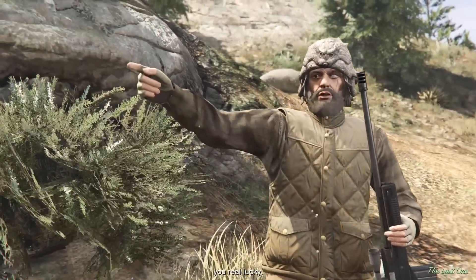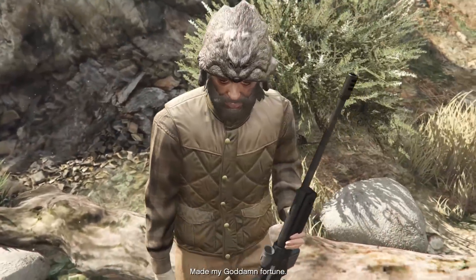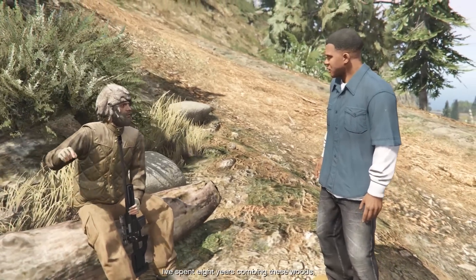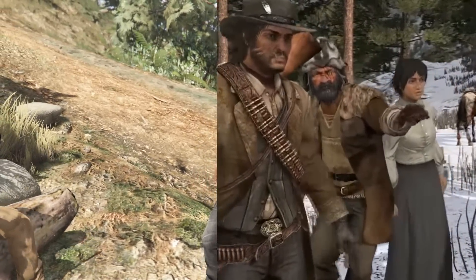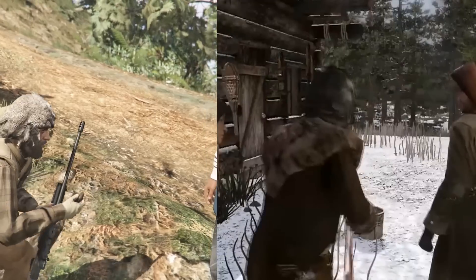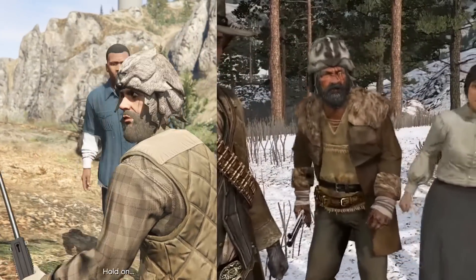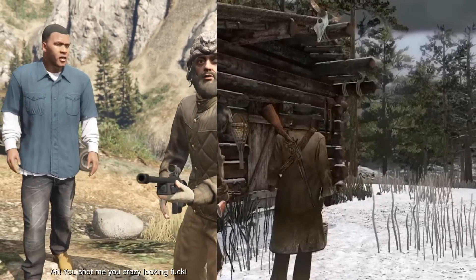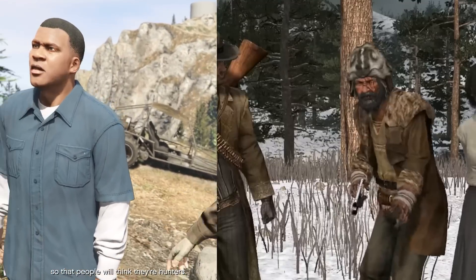Moving on to the Bigfoot Hunter — this man appears in the side mission called The Last One. He is essentially an exact character copy from Red Dead Redemption's Undead Nightmare. He's literally identical, from his fake eyeball to his outfit, and the fact that he's hunting Sasquatch. The Last One mission itself is a huge Easter egg referencing Red Dead Redemption's Undead Nightmare. What's crazy is that it's the same voice actor and everything — he's a very mysterious and weird character in both games and one of my favorite side characters.